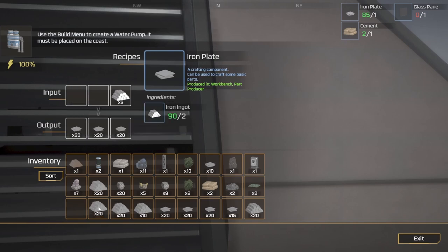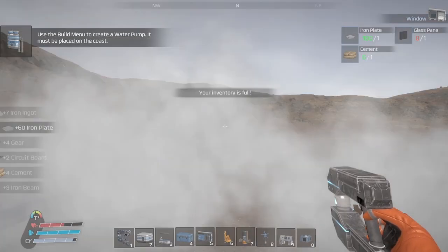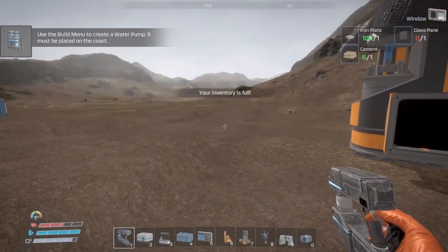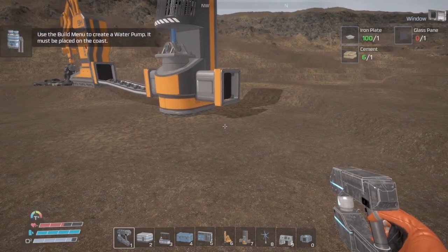We're gonna expand our operation here — why not? Let's move some stuff around. Maybe we'll get some storage set up. Need a splitter right here.